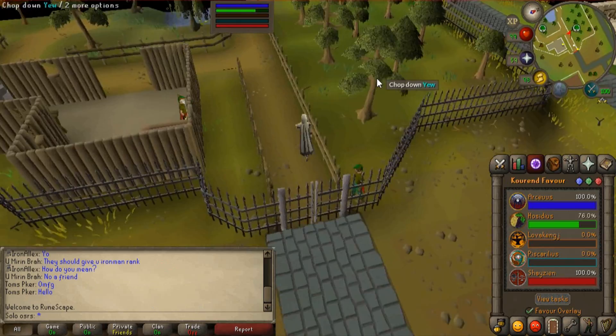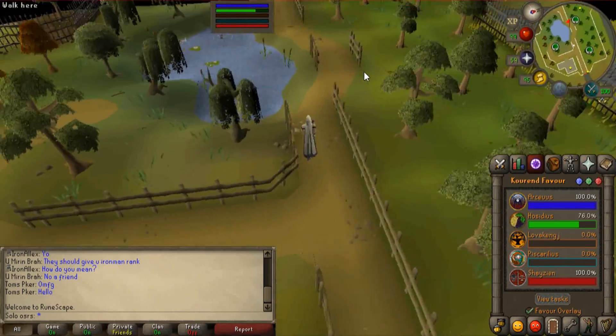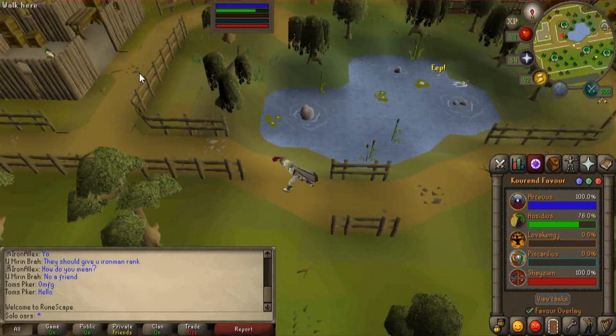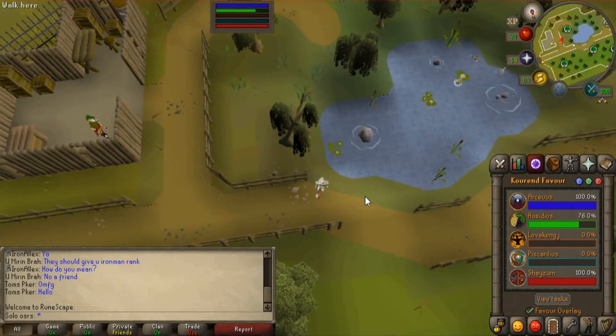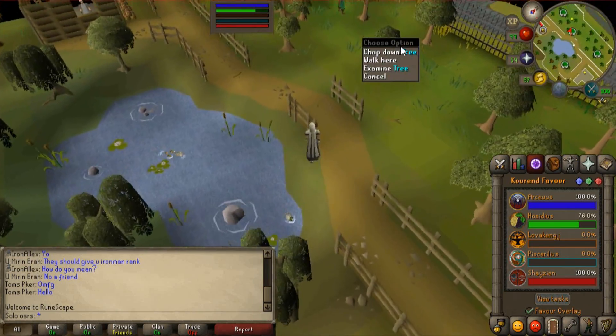You can just go in and there are yew trees which some people may find of interest. There is a deposit box, and there are willow trees, maple trees, and even regular trees.